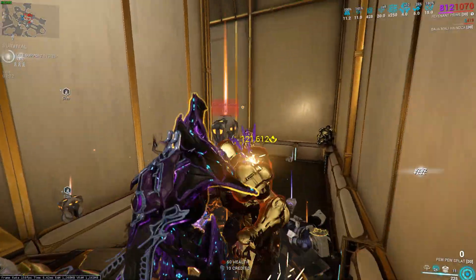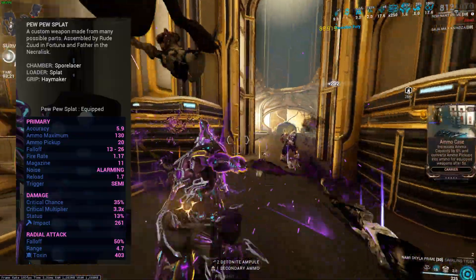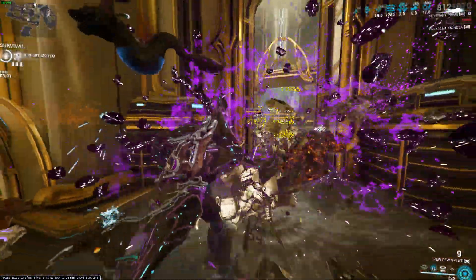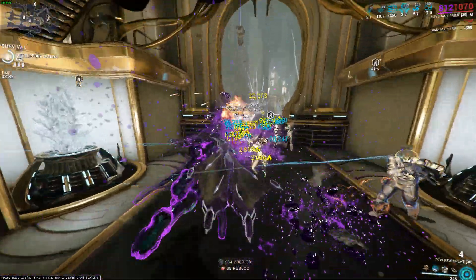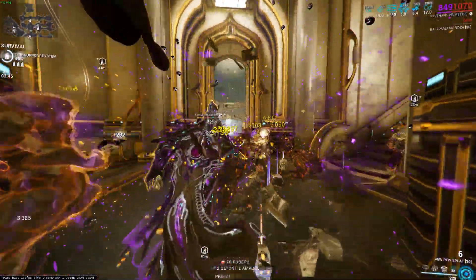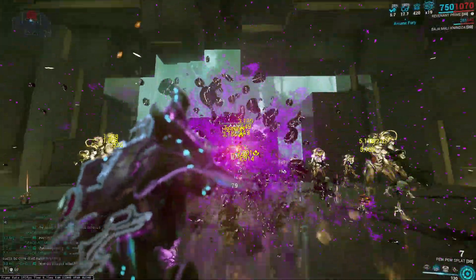Let's talk about the stats. First of all, amazing critical chance and multiplier — 35% critical chance and a 3.3x multiplier, really really good. The status is sadly 13%, but don't worry about that, we'll get that up a little bit. Of course it does have a radial attack, which is the main and only firing mode of this weapon, and it does impact the damage as well. It does toxin as its base damage type. It does have fall-off, so keep that in mind, but you're gonna be kissing enemies — you're gonna be that close — so you're not really worried about fall-off. Honestly, this weapon seems incredibly, incredibly good.